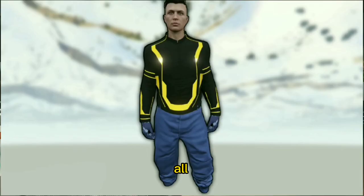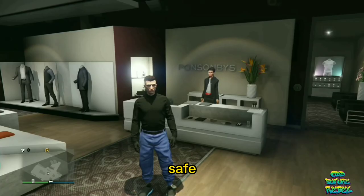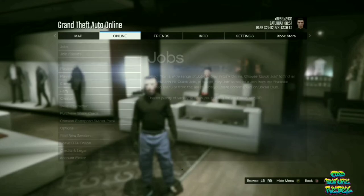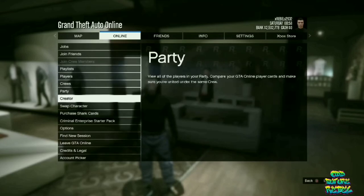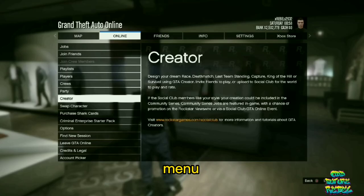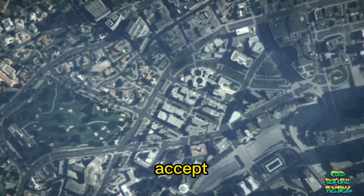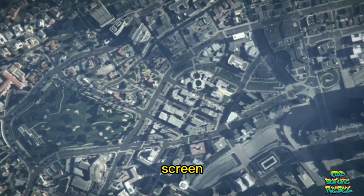This glitch you've all been asking for — I will be showing you how to get a tron top on any of your saved joggers. Make sure you have your saved jogger outfit ready to go. Make your way over to the nearest clothing store on the map. You will need to open up your pause menu, go over to online, go over to swap character, and accept the alert that shows up on your screen.